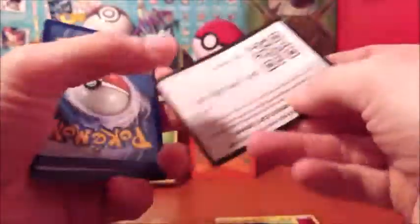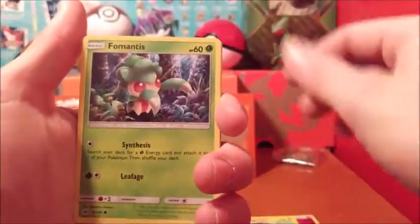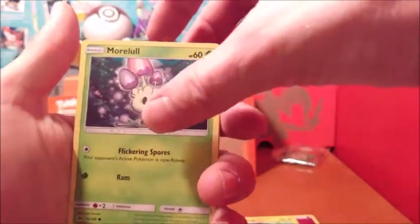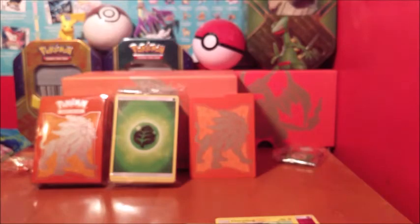Alright, rubbish away. Another Fairy Energy, Repel, Pelipper, Pokeball, Praying Mantis — Scatterbug — Morelull, Morelull, Poliwag, Sandygast, reverse Paras, and a Decidueye. So far three packs in and we haven't pulled anything — not even a holo.